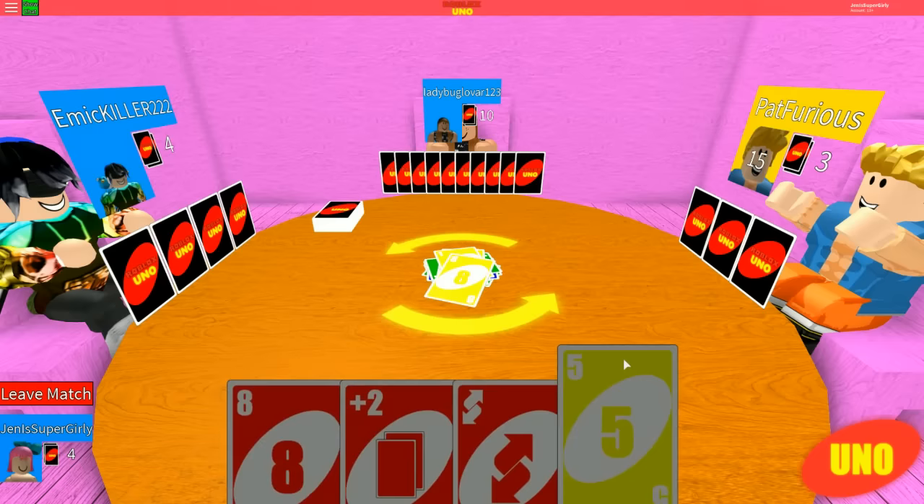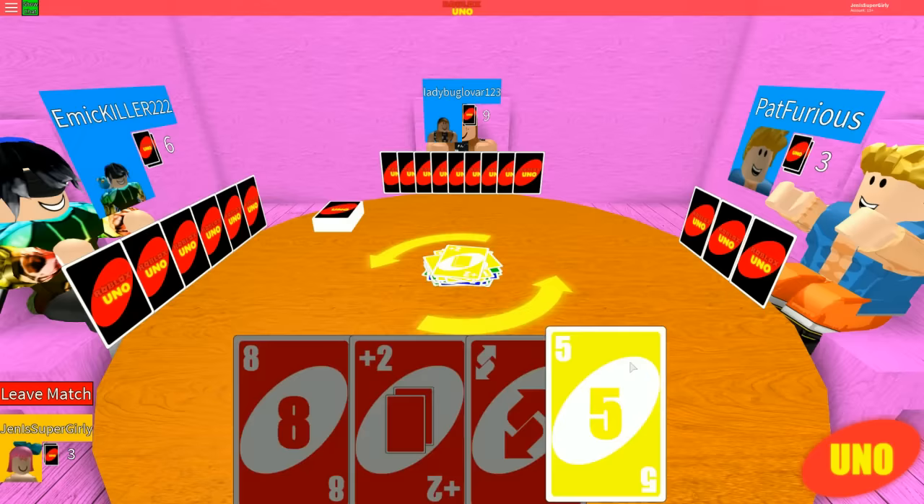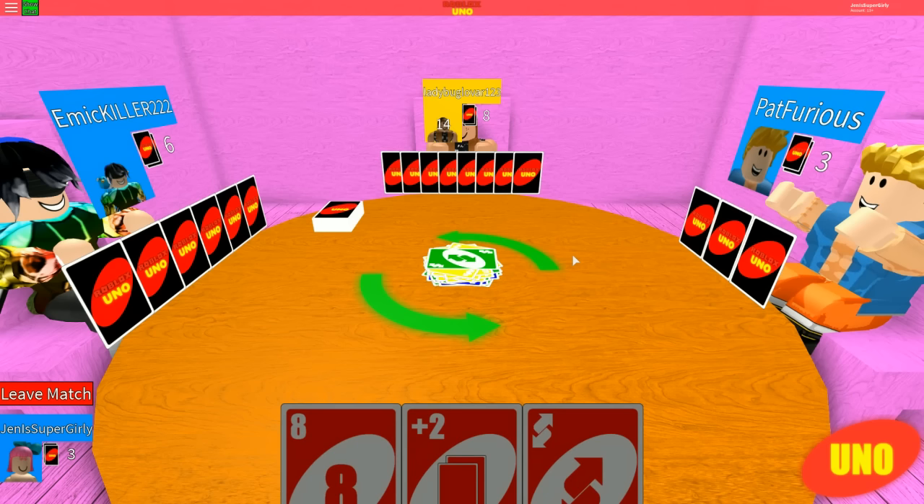If you put one down you're going to be back in the lead or at least tied with us. Alright, what is that card? It's an eight - it's so shiny. Play this - boom, got my zero down. Me and Jen are tied. We're the ones winning right now. Yellow for the win! I don't have one. I'm really sad. And Jen is winning.